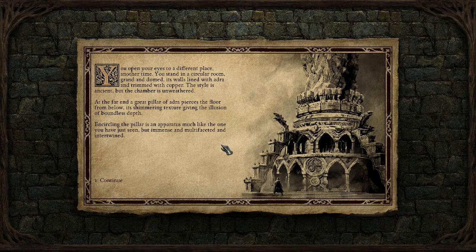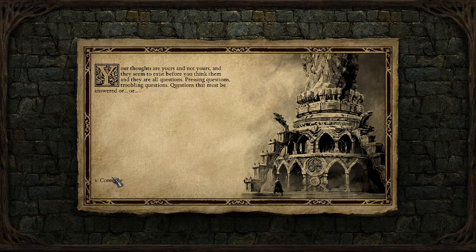You open your eyes to a different place — another time. You stand in a circular room, grand and dimmed, its walls lined with a drear and teamed with copper. The style is ancient but the chamber is unweathered. At the far end, a great pillar of a drear rises from the ground floor below, its shimmering texture giving the illusion of boundless depth. Encircling the pillar is an apparatus much like the one you have just seen, but immense and multifaceted and intertwined. Your thoughts are yours and not yours, and they seem to exist before you think them.